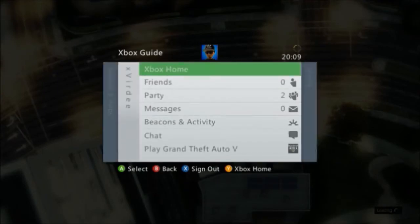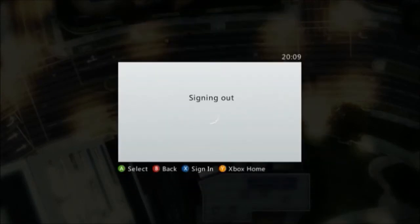And then you need to go onto Xbox Game Store. And on the first link when you're in the cloud you need to sign out of Xbox Live.